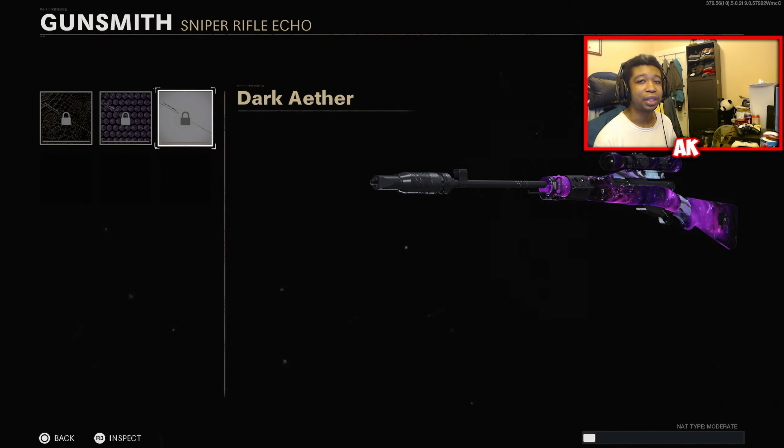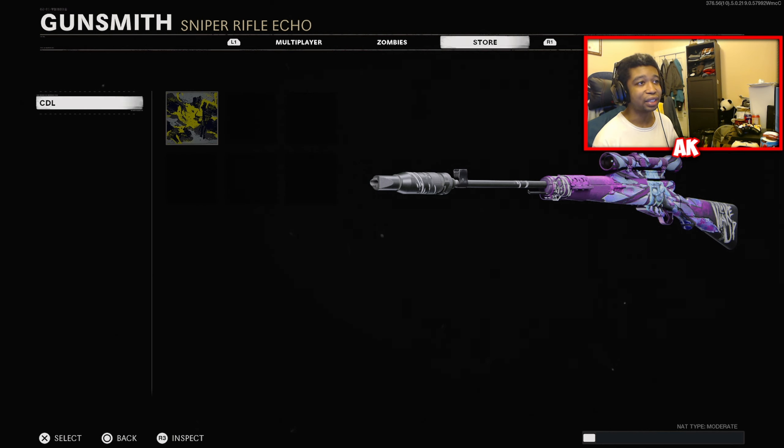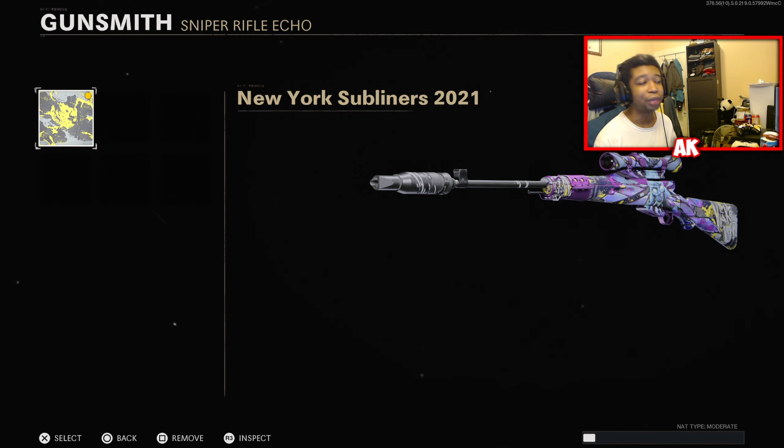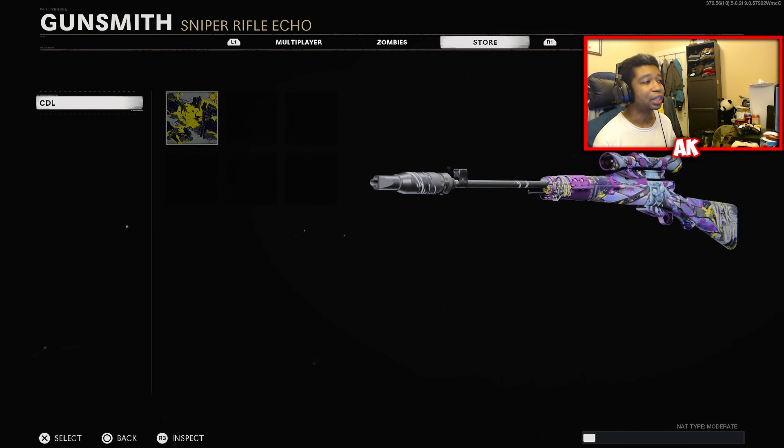Dark Aether probably looks the best on a lot of these, but if I were to give you an honest opinion, I would not be using any camos on any of these weapons at all. Simply because it ruins the overall camo and design of the weapons — it just doesn't work. You could get away with the CDL skins because some of them do actually work, but that's really entirely up to you guys.